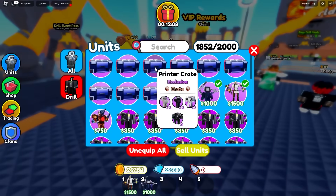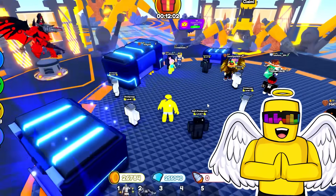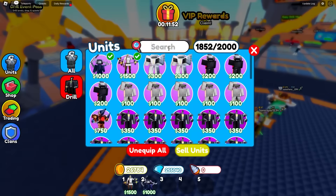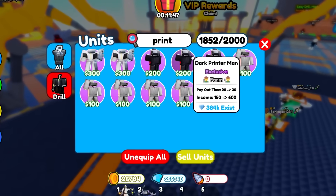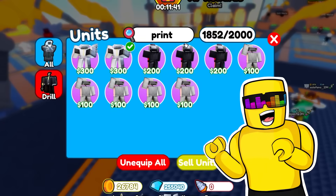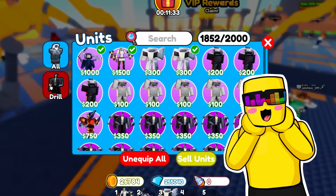We'll find out in a second. But first, I'm gonna open up all these printers. Ten printers have been opened — I wanna get the rarest one. Did we get it? Printer, Dark Printer, and Large Printer. Dang it, we didn't get the Titan. Let's take a look at these: the default starts at 100 Buck Rooshkis, this one at 200, and this one at 300. I'll buy that into my squad right now. And there's two separate tabs now — there's a Drill tab to check out your units. That's pretty handy.